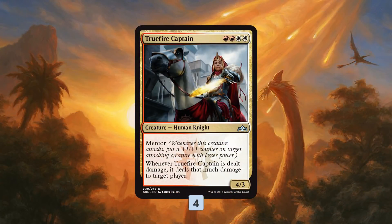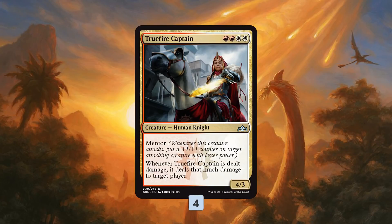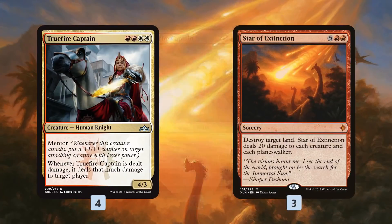True Fire Star Combo is looking to do exactly one thing, and that involves a two-card combo. Combo piece number one is Truefire Captain. Truefire Captain has a bunch of text — mentor, etc. — you get a 4/3 for four mana, which isn't horrible. The big deal is when Truefire Captain is dealt damage, it deals that much damage to target players. So what we're trying to do is get down a Truefire Captain and then resolve a Star of Extinction.